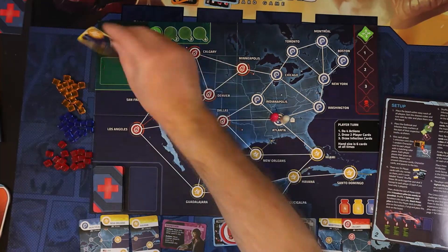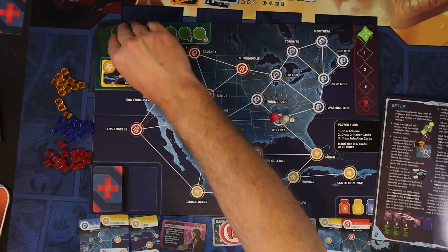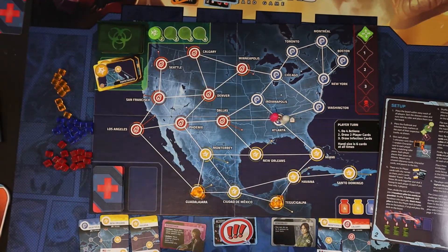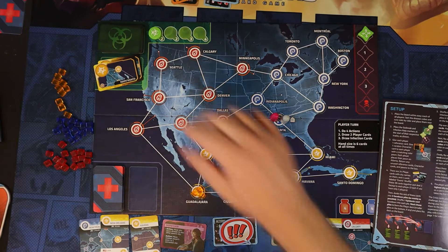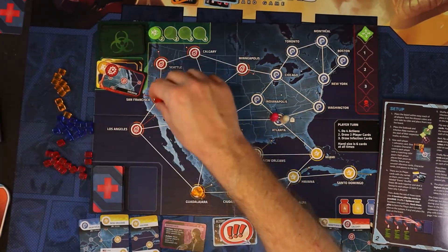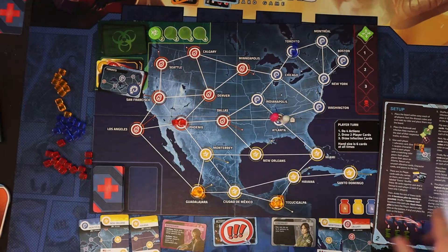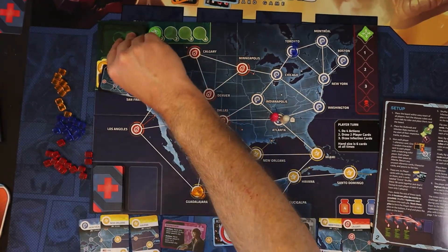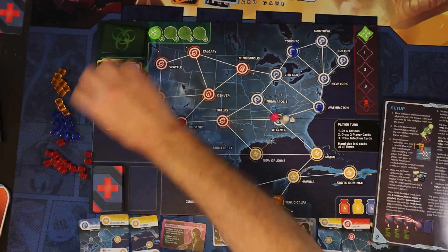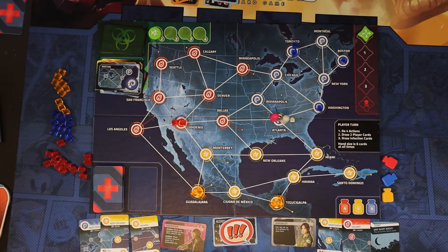We flip over two cards — that location gets three yellow cubes, and Guadalajara gets three yellow cubes. Then we flip two more cards to place two cubes each: Phoenix gets two cubes and Toronto gets two cubes. Then two more with one cube each: Washington gets one and Boston gets one. That is the setup and we're ready to start the game.